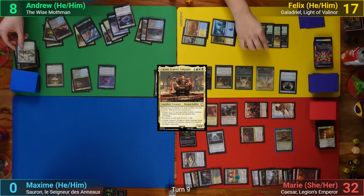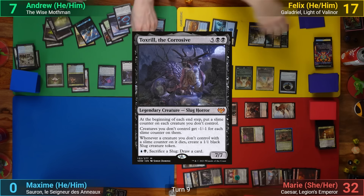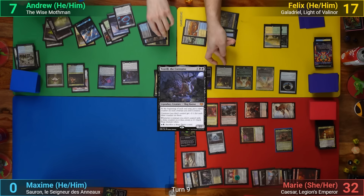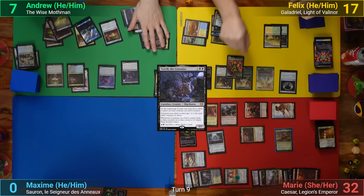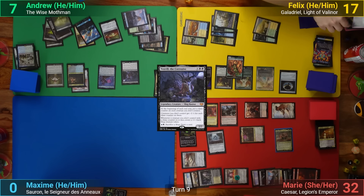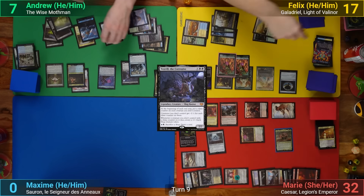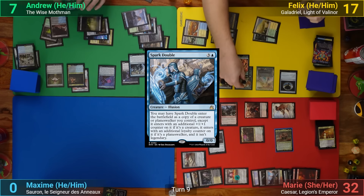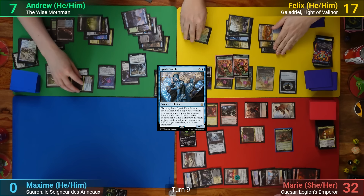I draw, mill a non-land card to get rid of my last rad counter, and replay Tox Roll — which has Felix responding by activating Ant Queen making a token, scrying two, and drawing a card. He then makes another Ant token, putting a +1/+1 counter onto his team. After Tox Roll resolves I cast Spark Double as a copy of Tox Roll, then swing Raoul at Marie and trigger the Nuka-Nuke Launcher — she takes the hit.